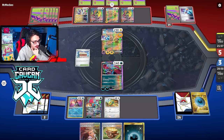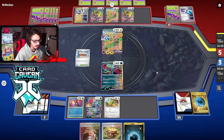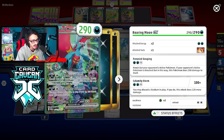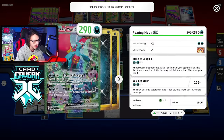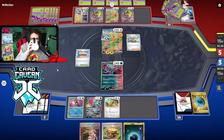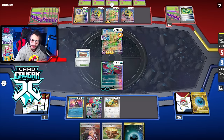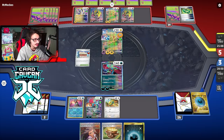As long as I can't get my Roaring Moon EX Amped and knocked out, we're good. Five cards in their hand — they could Counter Catcher me, or Arm Press me, but then I just Calamity Storm and knock them out. All I have to do is knock out the active and then kill something on the bench. They're probably just Amping my active. Iron Boulder is coming — it has a lot of HP but I can't get one-shot by the Roaring Moon anyway.